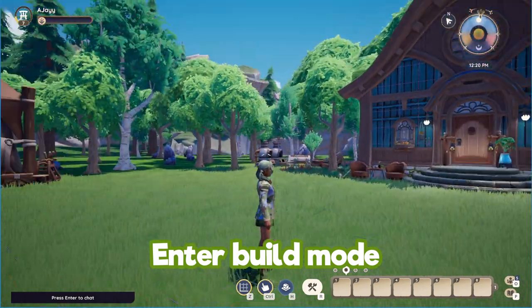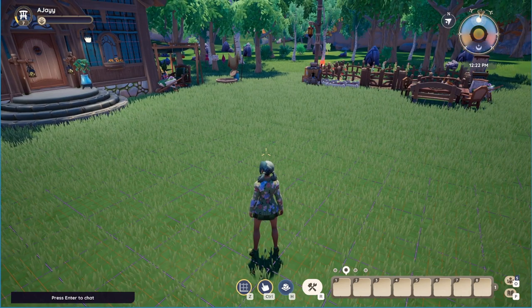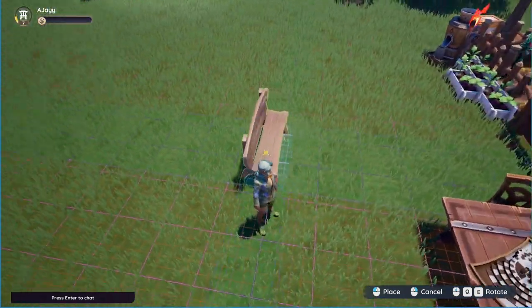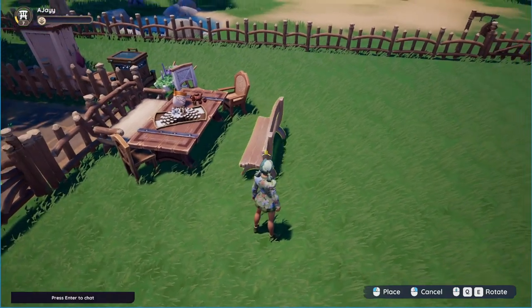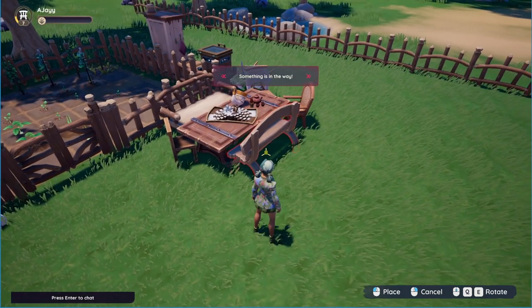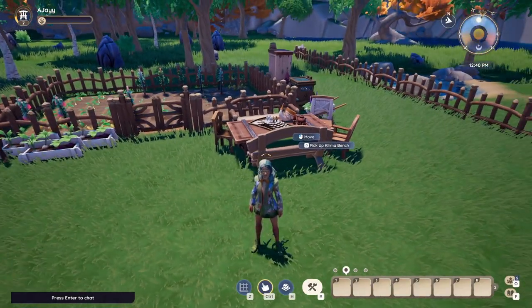To enter build mode, hit Ctrl. This will bring up a big snapping grid on your screen so you can move furniture around quite precisely. If you want to remove that grid just press G and then press Z — it removes the grid and you can then place objects freely, like the bb.moveobjects cheat in The Sims, placing items wherever you want off the grid.